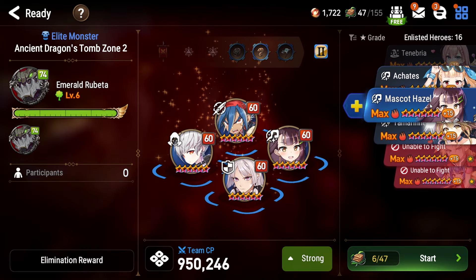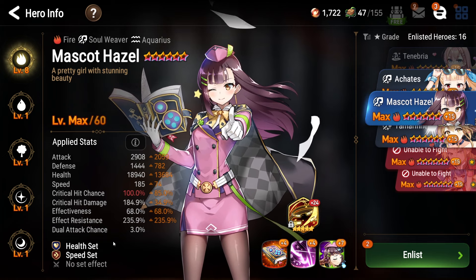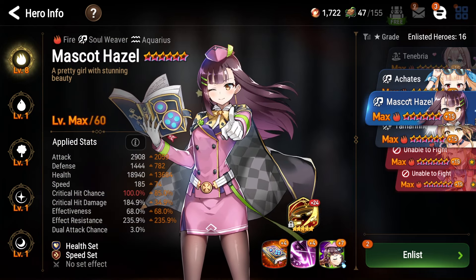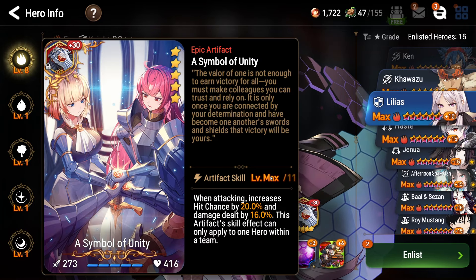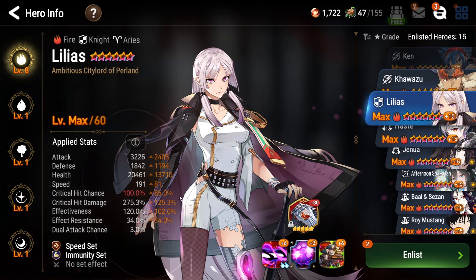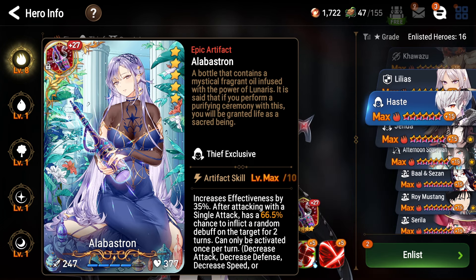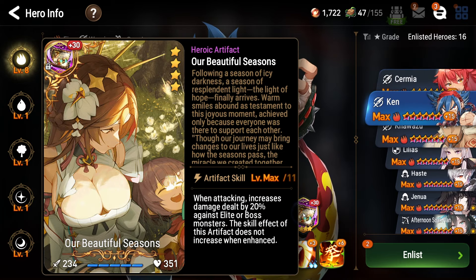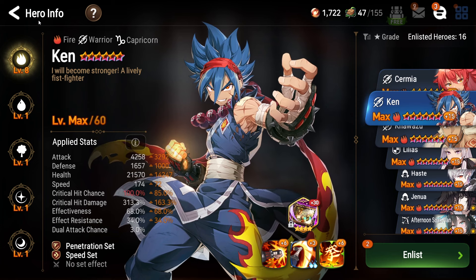My last unit is going to be Haste. Hazel is going to be the frontline unit — she's on speed and health set, here tanking in the frontline on Touch of Rekos for her artifact. Next up, we're bringing in Fire Lilius. She is going to be really good for dual attacking, just on Symbol of Unity for some additional damage. You can use any damage artifact on her — she's on speed immunity, or you could put her on speed penetration or speed torrent. And then Haste, here on speed torrent set, on Alabastron for some extra debuffs, mostly for the extra chance to hit a defense break. It only works on single target attacks, which covers his S1 and S2. The main damage dealer is Fire Ken, on Four Seasons, which increases your damage against bosses by 20%, on a speed and penetration set.